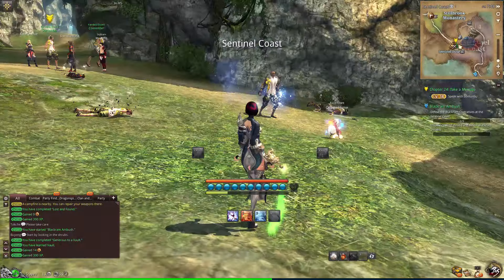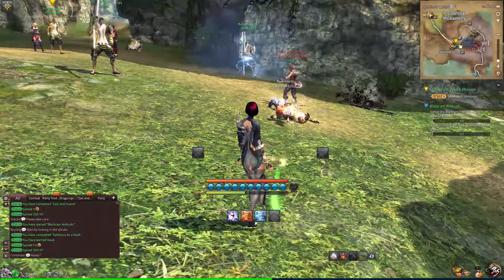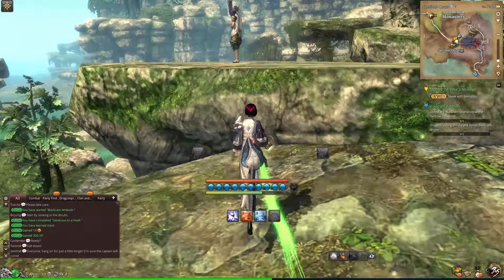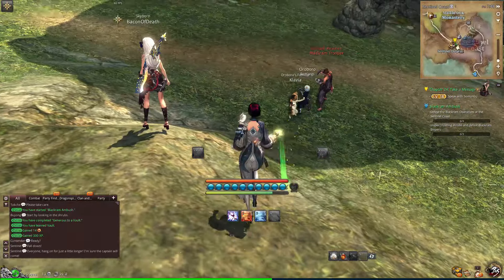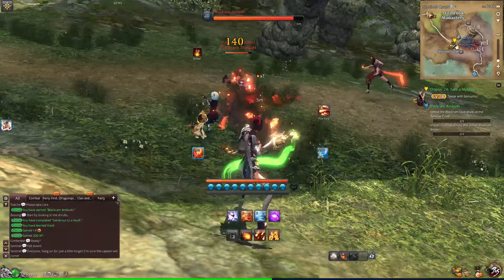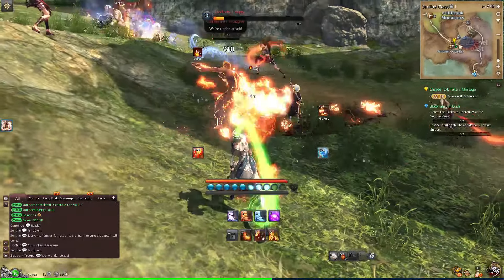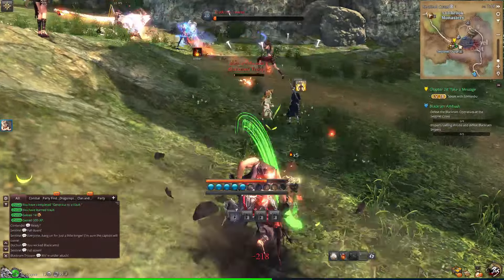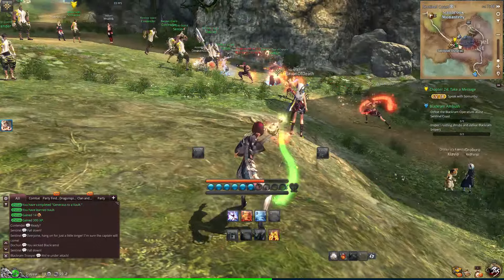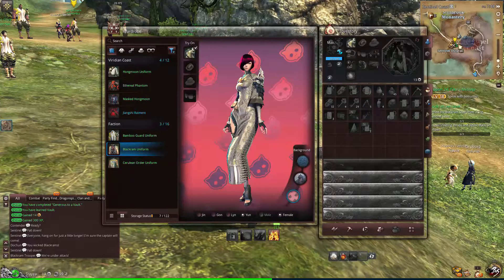So you see we've got some people attacking the bamboo guards here, and there are the black ram outfits. Basically, the reason they're doing it is because eventually a special guy will spawn. So what we can do is switch to our wardrobe here and grab our black ram uniform.